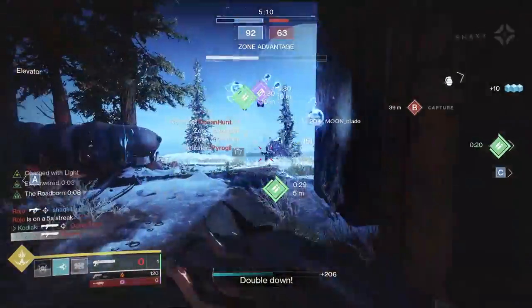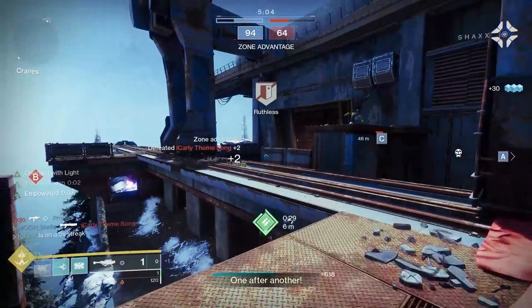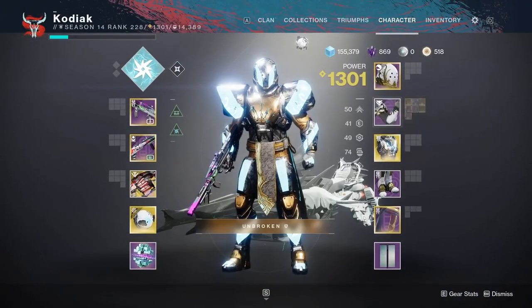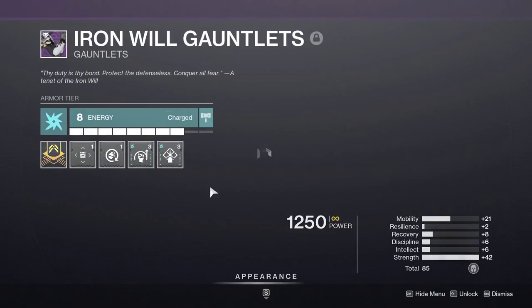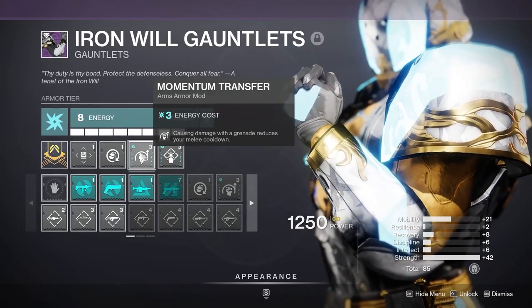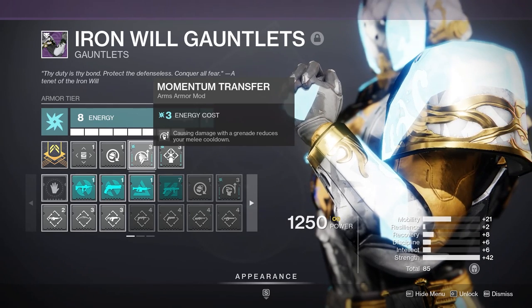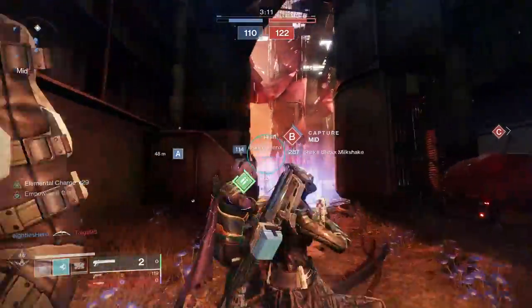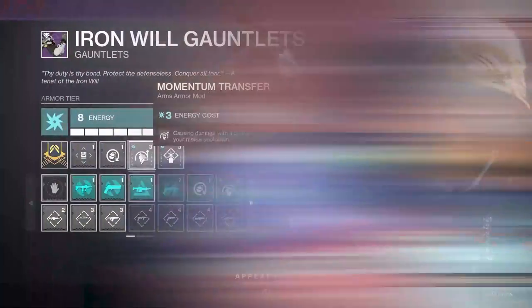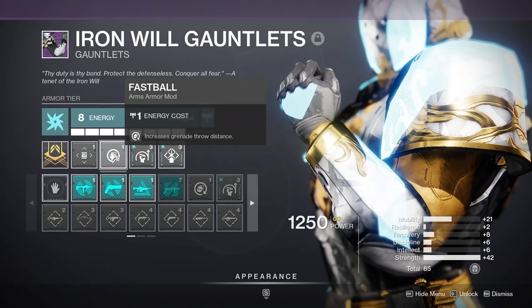Moving on to our gauntlets, we're rocking Radiant Light, simply to get plus 20 strength on our character. As you can see with our investment, I'm currently rocking 90 strength in order to get that melee charge back as fast as we can, along with 70 plus discipline. I'm also rocking Momentum Transfer, which causes damage with our grenade to reduce our melee cooldown. If you wanted to, you can use the seasonal mod Impulse Recycler — meaning a final grenade kill gets you grenade energy back. I'm personally rocking Momentum Transfer because I'm focusing on both grenade and melee for PvP. I'm also rocking Fastball just for more consistent grenade throws.